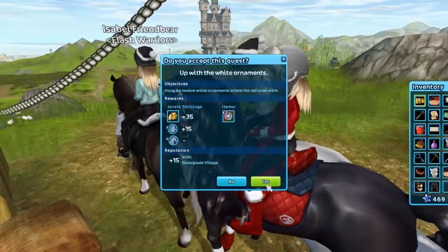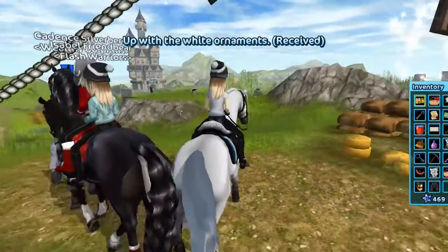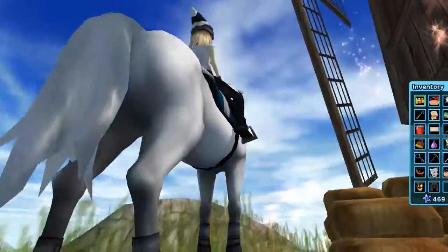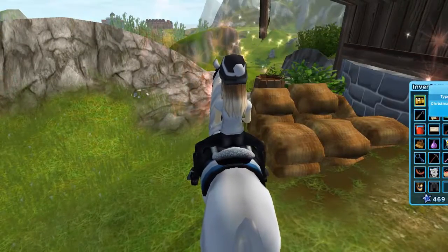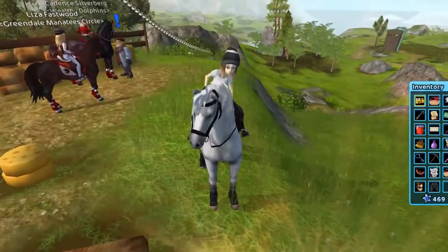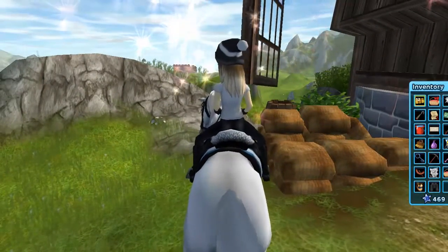Hang up 12 white ornaments where the red ones were. So we now need to fill this turning thingy — I don't know how to call this thingy. But we need to hang up these white bubble thingies. Because, so we can't get to Steve's right now. That's stupid. Let's just complete this.